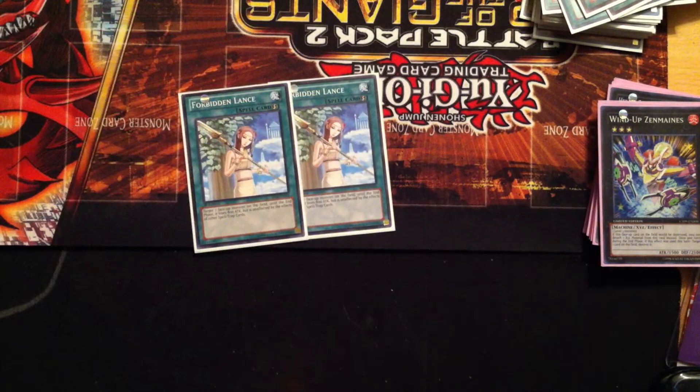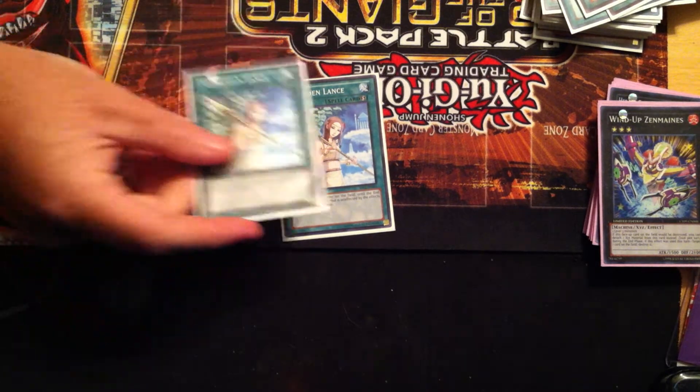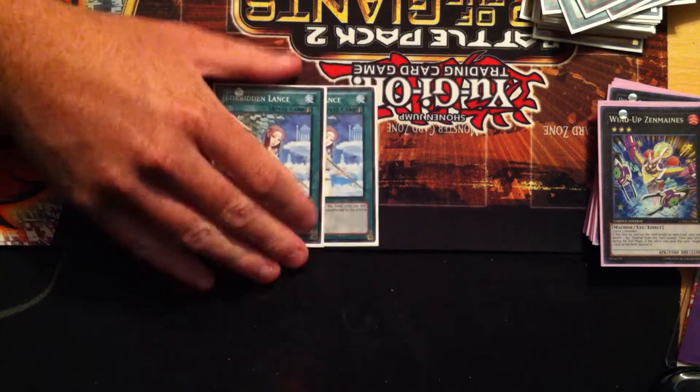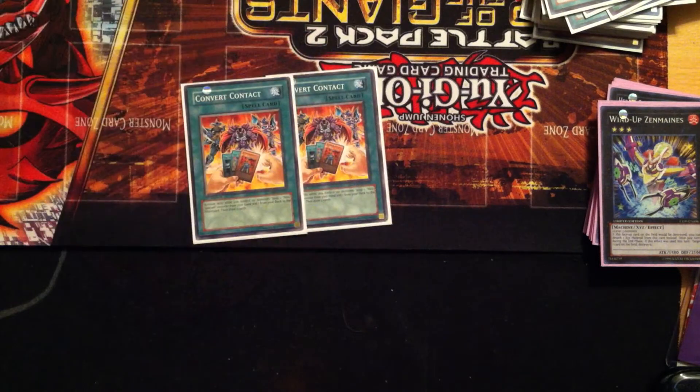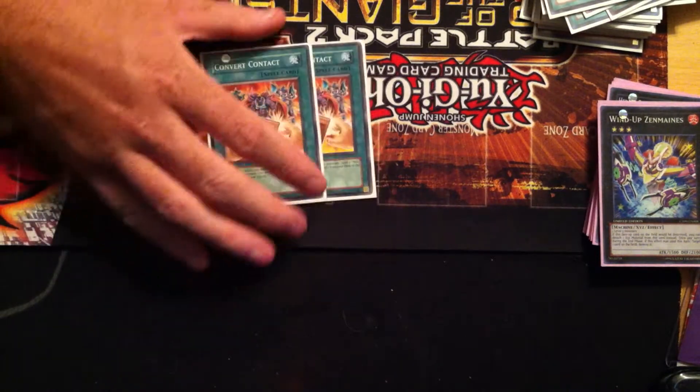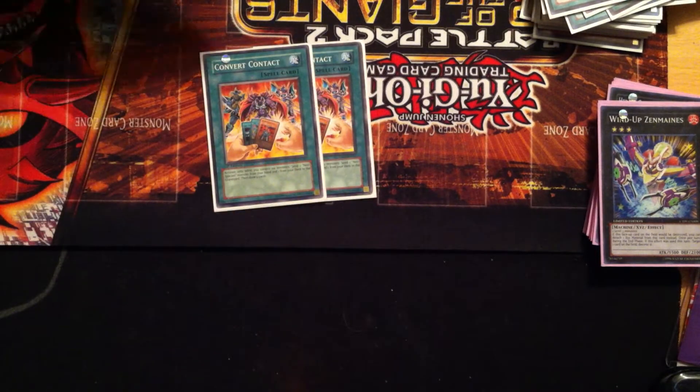Two Forbidden Lance — a lot of people don't run this, but in an OTK deck I feel like it's good to be protected from trap cards and things like that. When Air Neos gets big, this card barely affects its attack, so I think it's okay to use and I really like it to keep field presence. Another really great card in this deck is Convert Contact — discard a Neospatian from your hand and send one from your deck to the graveyard, then draw two cards. This gets Air Hummingbird to the graveyard really quickly. I've been debating running three, but I'm sticking with two for now.